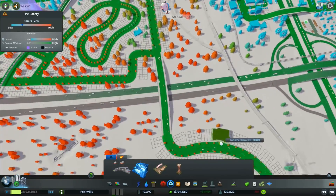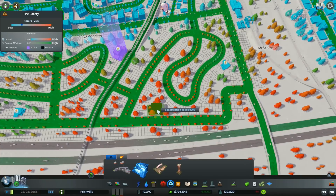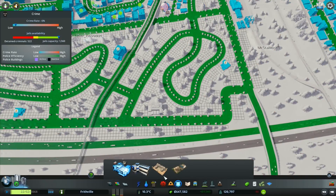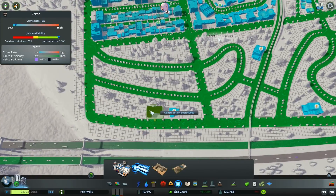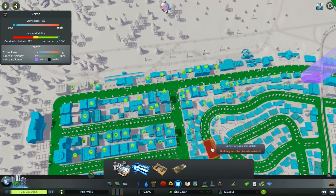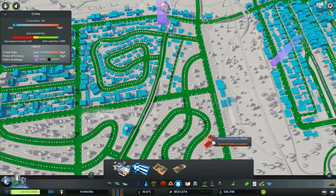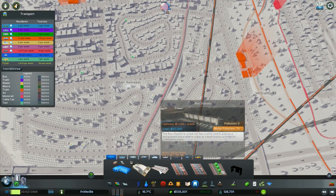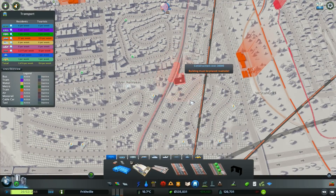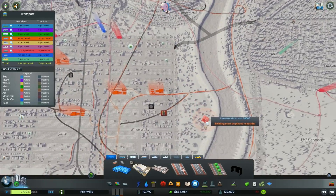I've already got pretty good coverage for fire, but I'm still putting more in - the great big ones. I don't need to spend this much money on the great big stations but I'm still doing it, still adding in these huge stations to try and help things out. I don't need education over here. I do wonder if I should add in a bit more transport - maybe we could put in another station there.